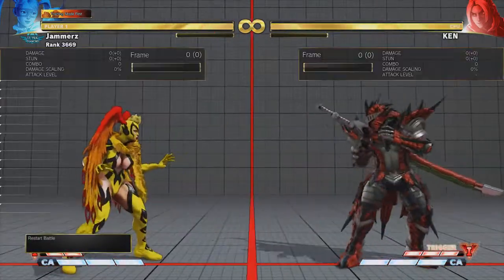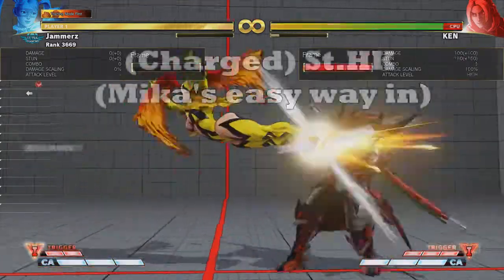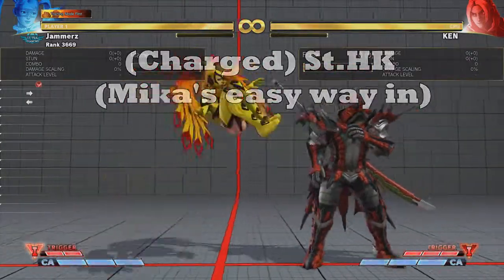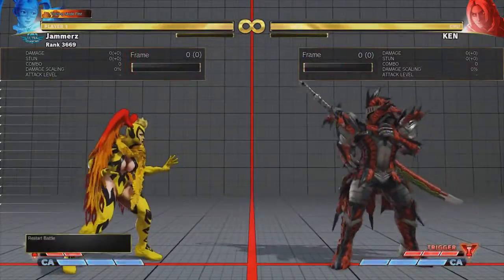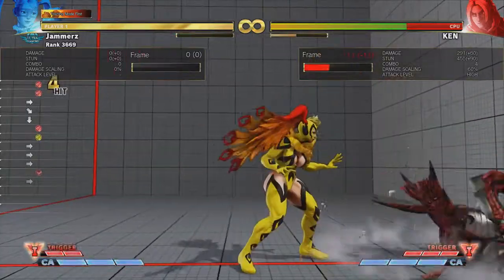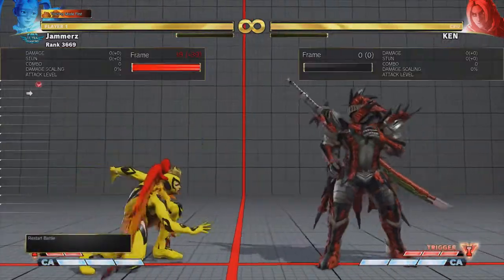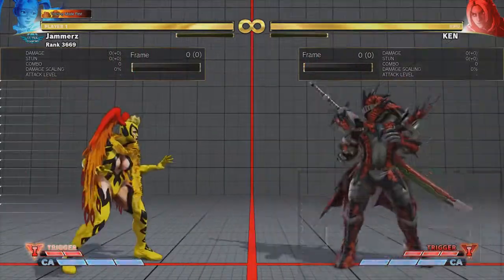The first button you guys are seeing here is one I've shown before and one that you are very familiar with — and that is the infamous charge stand hard kick. This evidently is Mika's easy way in, as it travels a fair distance and is a button that Mika can earn great mileage from. On hit you get a regular combo, but on counter hit it will connect as a crush counter that earns Mika more damage, builds V meter and sends the opponent close to the corner.